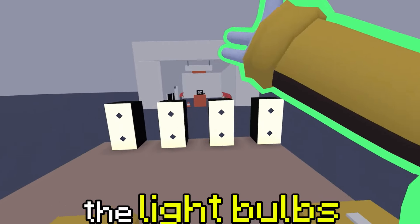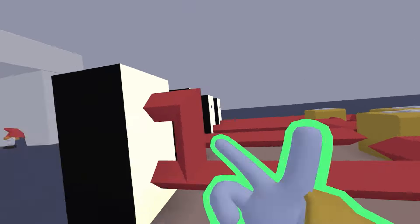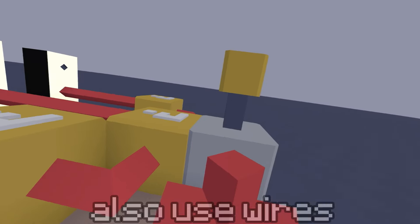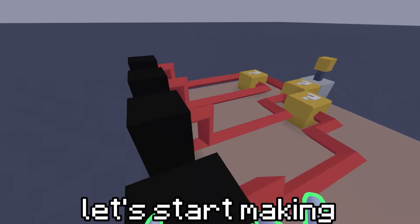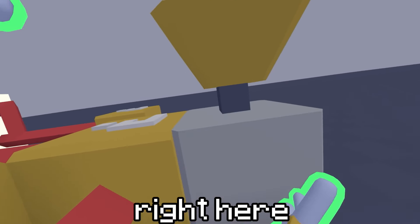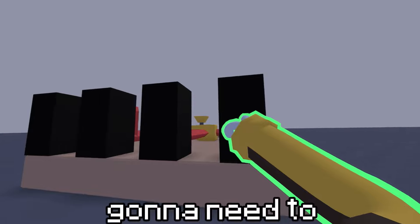Now that we have this, we've got to connect them to the light bulbs. For the sake of this video I'm going to use wireless transmitters just like this, but you could also use wires — it's all up to you. Boom, now you're all connected. So let's start making this look pretty. We're going to place down our button just like this, then put the receiver right here and send the transmitter over here.